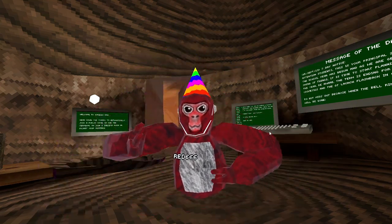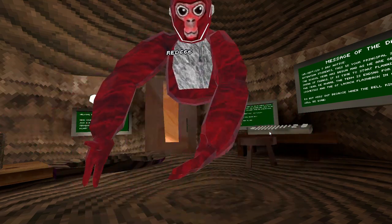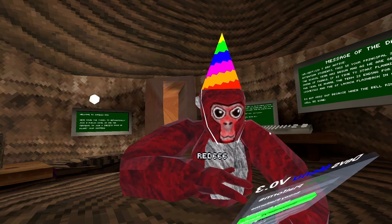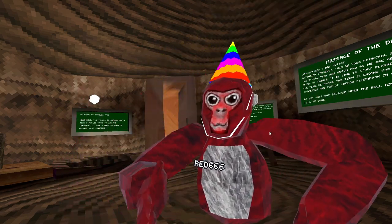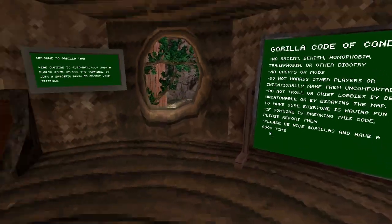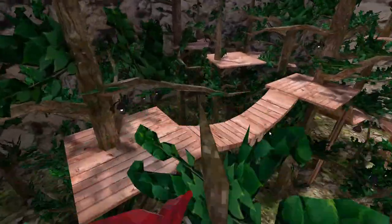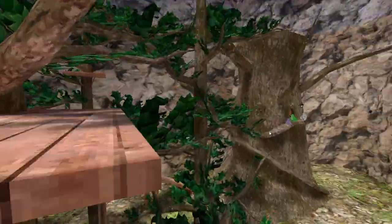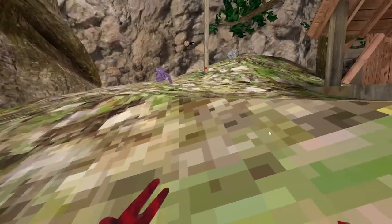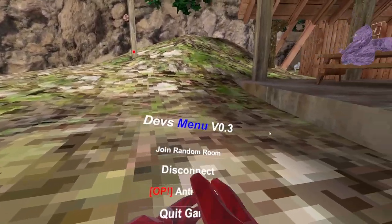No Clip uses your secondary — the B button — you need to hold B to go through the ground. Next is Primary Flight: you hold your primary button, which is A, and you can fly. I'll go into first person to show it. It's a bit slower than other flight mods so it's less detectable. Some people say they get banned for it, but I don't really care. I'll turn on Anti-Report real quick since I'm in a lobby.